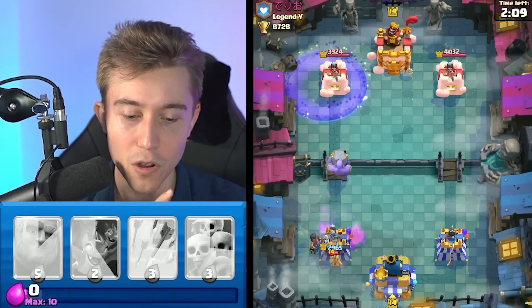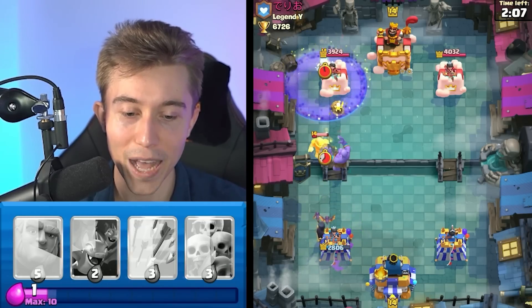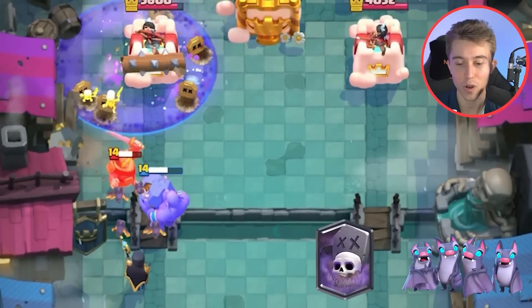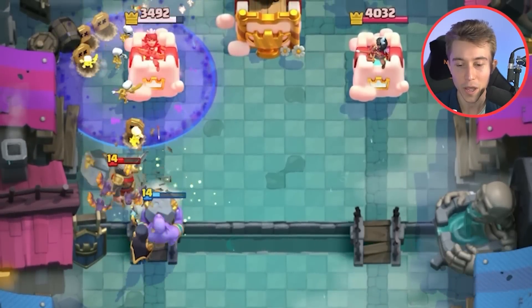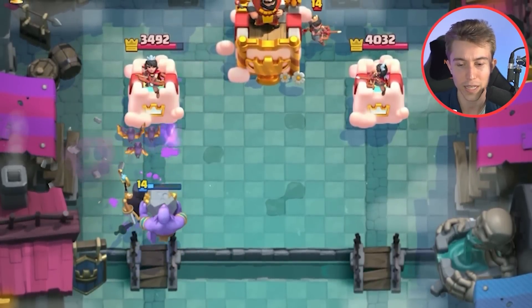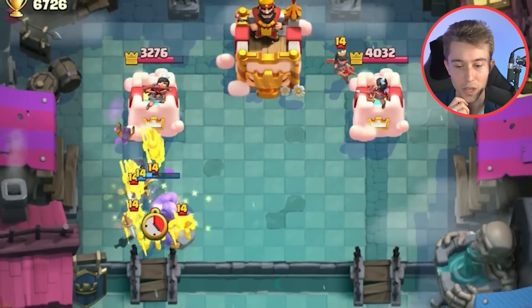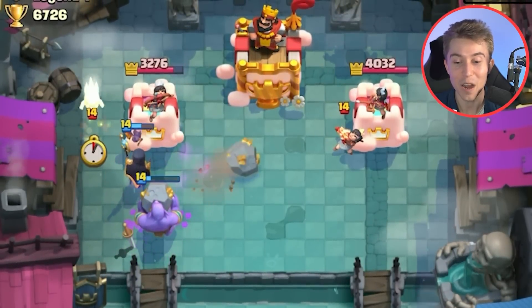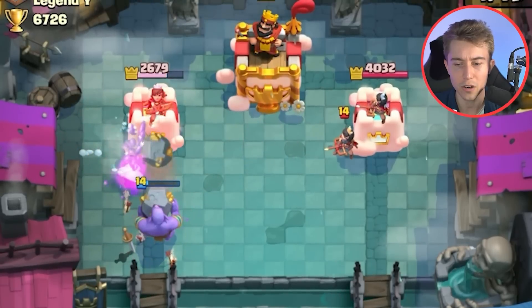I'm going to go for a Graveyard here. I don't know how much damage I'm going to get, but I think the Bats are going to give our opponent some struggles. Typically, the Bats and the Graveyard Skeletons work in great conjunction together because the Bats will be attacking from the front while the Skeletons swarm them directly on the tower, and then the Princess can't hit everything it wants. The Bowler cleaned up all the Goblins and the Night Witch still didn't get targeted by the Princess. I don't know how that worked out — I got way more damage than I thought.